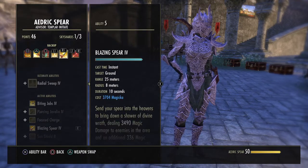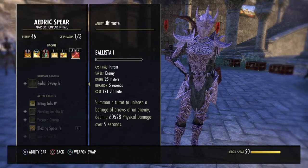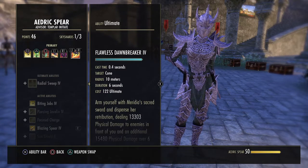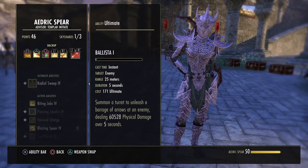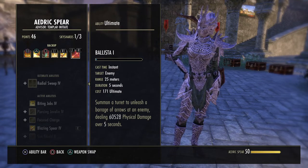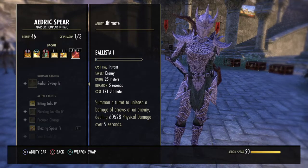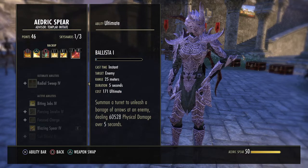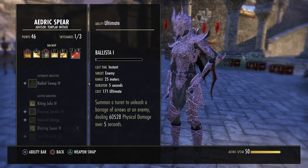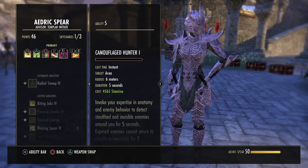On the back bar we have Ballista as our ultimate — it unleashes a barrage of arrows dealing 60.5k physical damage over 5 seconds. This is very strong. For the most part you're going to use Dawnbreaker, especially in big mobs, because that extra 300 weapon damage is amazing. But I tried it out with a buddy — he was a Necromancer who popped his Colossus while I used Ballista, and between the two ultimates we burnt off about 10% of the boss's HP in Elden Hollow 1 just from those two abilities. So you can start a fight with Ballista and then switch to using Dawnbreaker mid-fight.